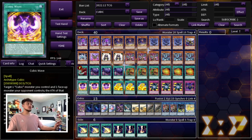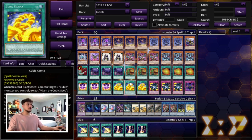We're playing three Cubic Wave. Cubic Wave has a really cool effect where you target a Cubic monster you control and a monster your opponent controls — your monster doubles its attack and your opponent's monster has to attack again — which just helps you go for the OTK. Wave also has a really cool graveyard effect: you can banish it along with any number of Cubic monsters in your graveyard, then target monsters on the field up to the number of Cubic monsters banished, and place a Cubic counter on all of them — so those monsters cannot attack or activate their effects.